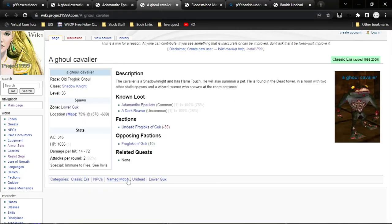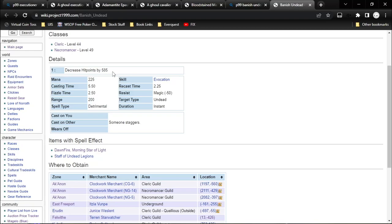Now the Cavalier is a Shadow Knight, so he's got a little bit of a harm touch. But we're clerics, we can heal ourselves — it's no problem. His HP is pretty low. He's got about 1600 HP, and our Banish Undead is doing about 585. So you've got about three of those, plus a little Expel Undead or Dismiss Undead to finish him off. The thing is, though, he does have a pet, so we've got to worry about that a little bit.